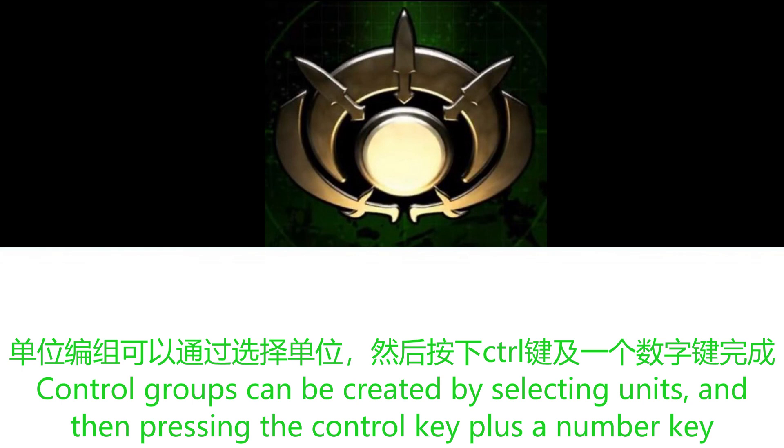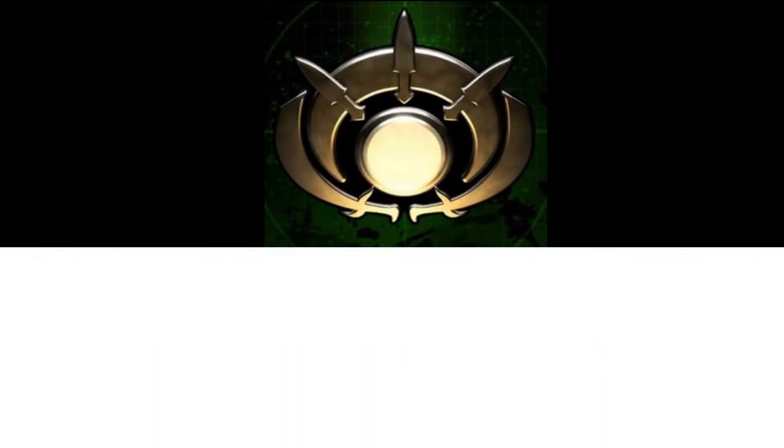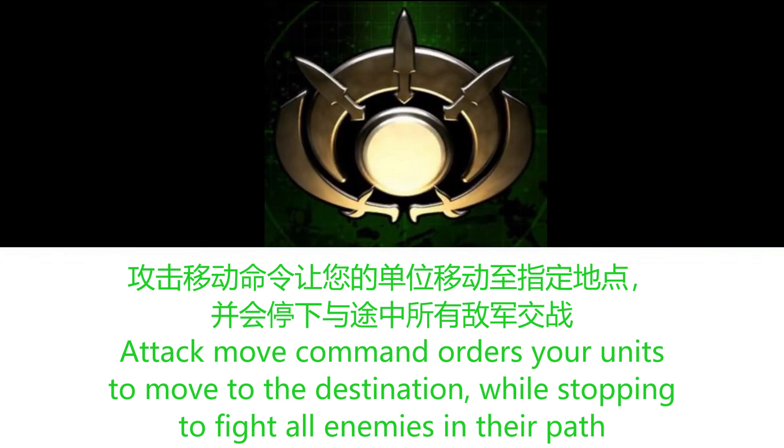Control groups can be created by selecting units and then pressing the control key plus a number key. Control groups can then be selected by hitting the assigned number key. Double-clicking on any one unit will select all units of that type on the screen. The Attack Move command orders your units to move to the destination while stopping to fight all enemies in their path.